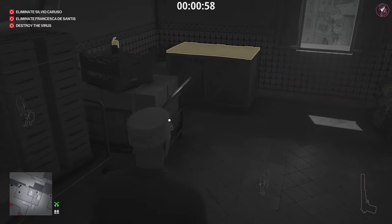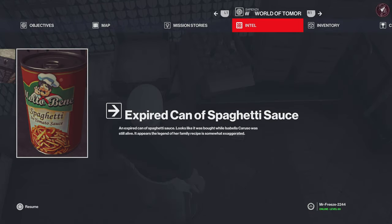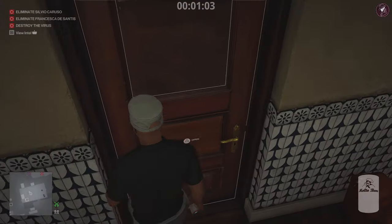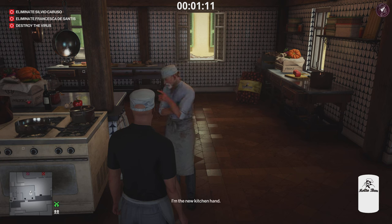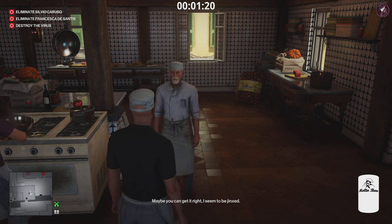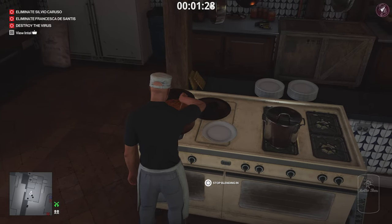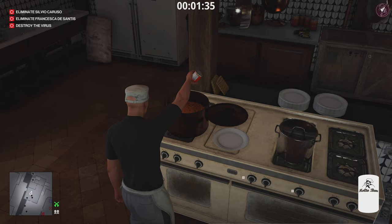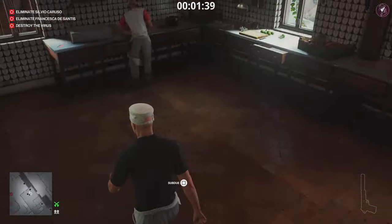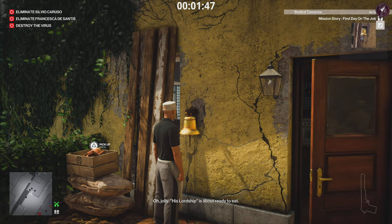Once you've reloaded the save, go into this pantry and grab one of the spaghetti cans on the floor. It's actually an expired can of spaghetti sauce — the legendary Caruso secret recipe is just cheap tinned spaghetti from the supermarket. Talk to Chef Marcello as the new kitchen hand, and he'll ask you to finish the tomato sauce and ring the dinner bell. Put the expired can into the sauce, and by doing that and ringing the dinner bell, you'll get the mission story First Day on the Job completed.